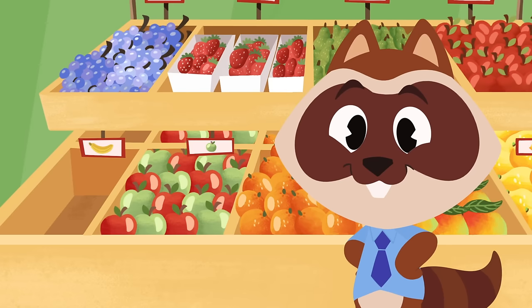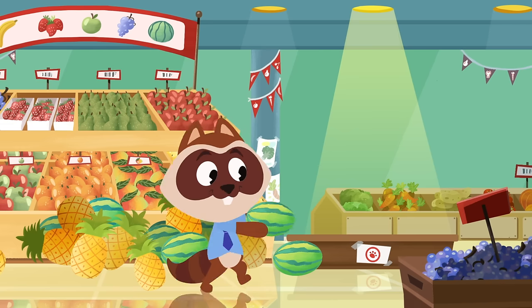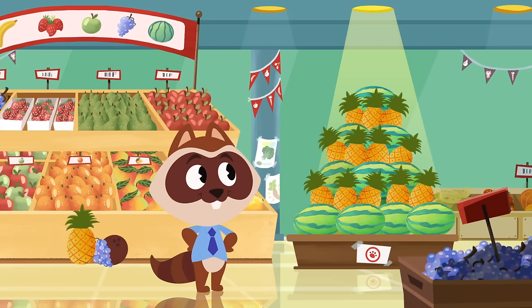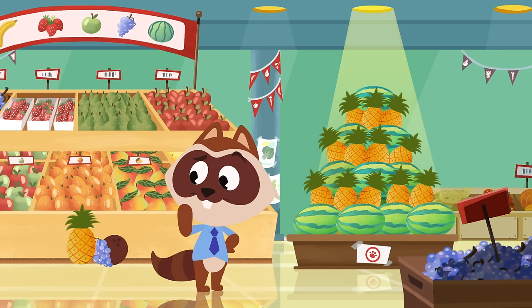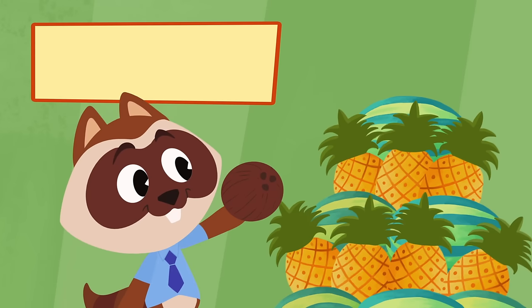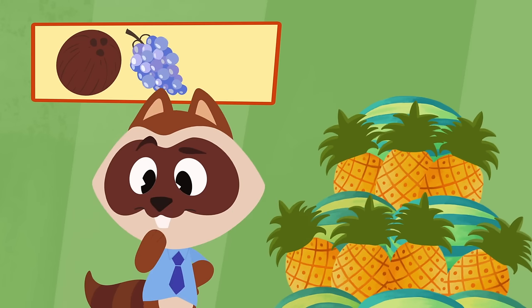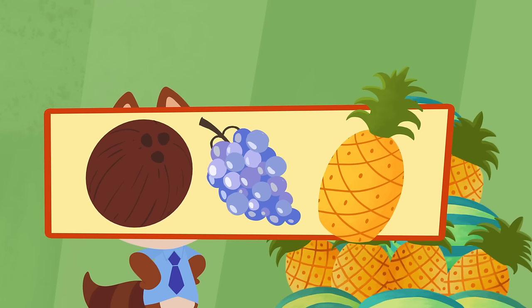Good job! The apples are all sorted! Now, what's next? That's an impressive-looking pyramid, Richie! Now you only need one more piece of fruit to finish it off! But what kind of fruit should go at the top? A coconut? How about some grapes? What about the pineapple? Perfect! The pineapple should be on top of the pyramid!